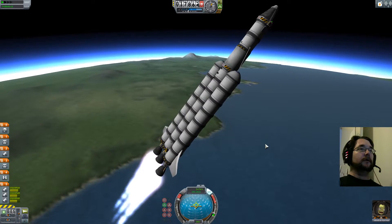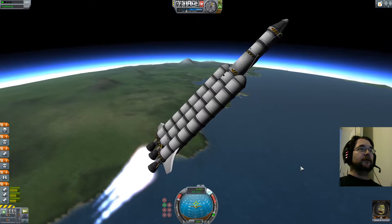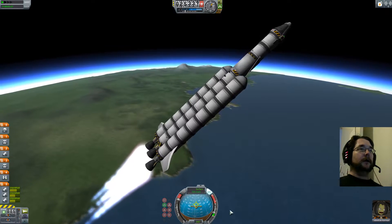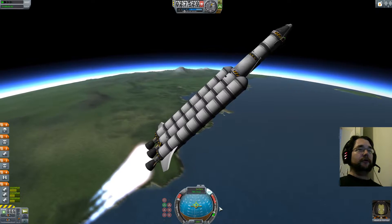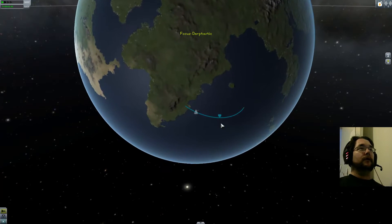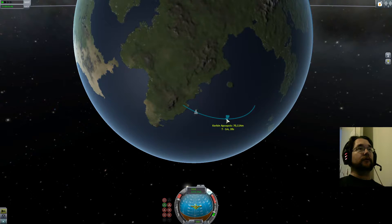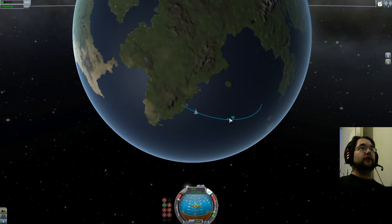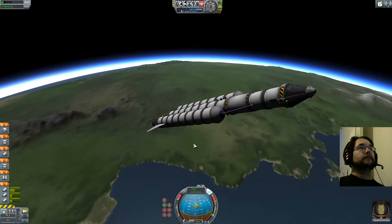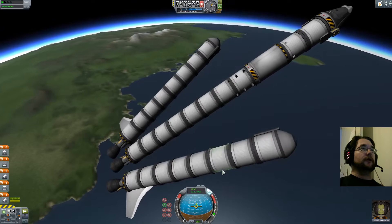I'll angle it so when the stages detach I don't have to worry about them hitting the rest of the rocket — sometimes that's a thing and it sucks. Our ascent is a little steep, but that's okay — we over-engineered this quite a bit so I'm not too worried. I'm a little off from 90 degrees, so it won't be a perfectly equatorial orbit, but we're just worried about getting up there — not perfection yet. Our orbit is going along nicely. We're about to clear atmosphere, which is anything above 70,000 meters on Kerbin. Let's go up to 80,000 and cut thrust — X kills your engines. I still have some side booster fuel left, so I can jettison those and be done with it.